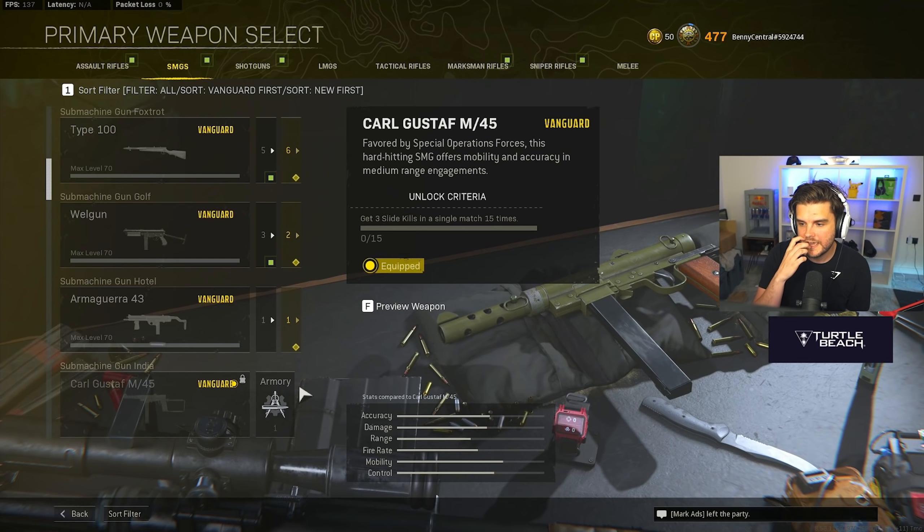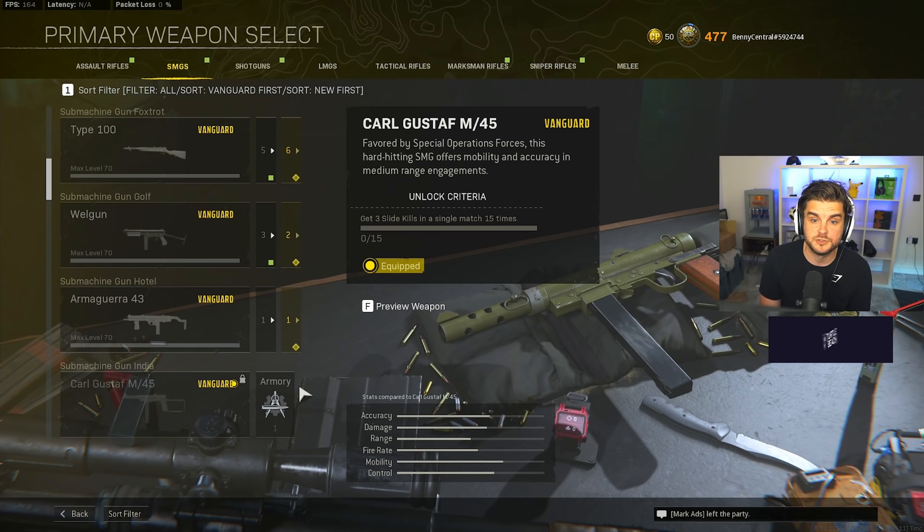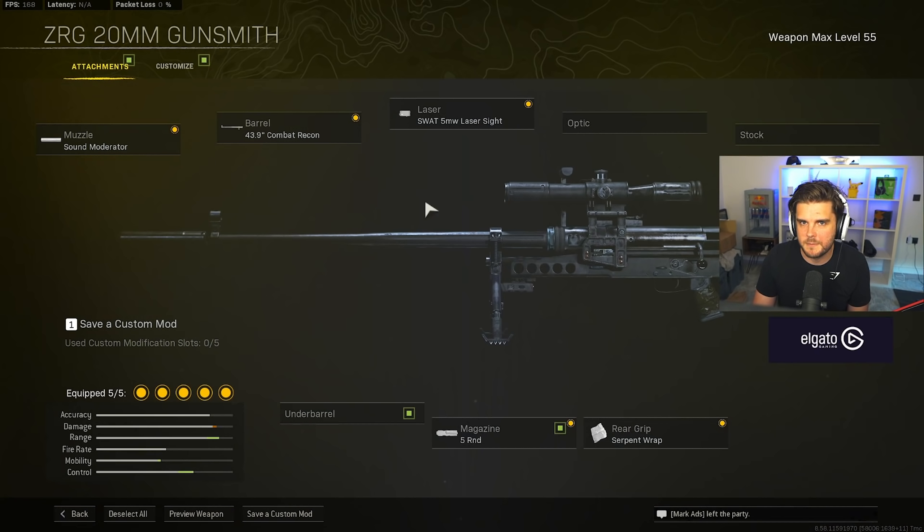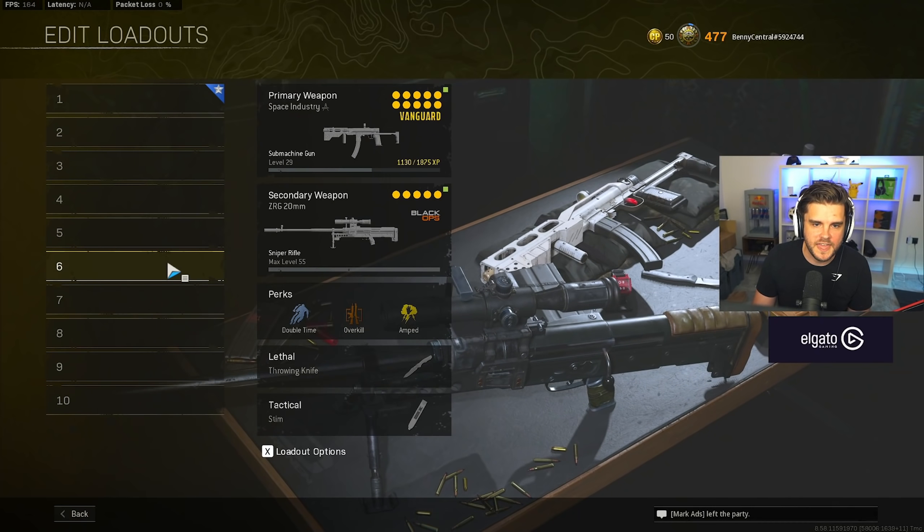Next we've got my sniper class. I paired the Carl Gustav with it because it's a great sniper support SMG — hard hitting, good damage at range, and also very good up close for headshots. And then we've got the ZRG, which in my opinion is the best sniper right now. Build: sound moderator, 43.9 inch Combat Recon barrel, SWAT 5mW laser, 5-round mag, and Serpent Wrap.